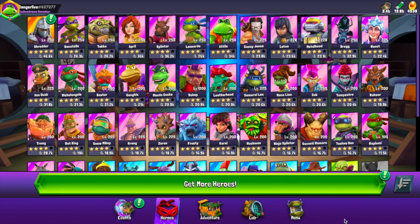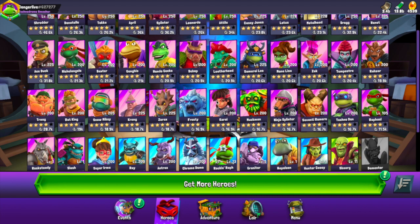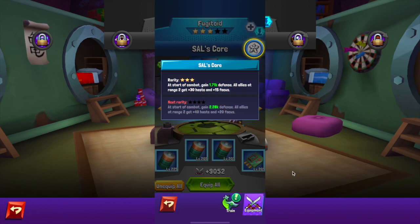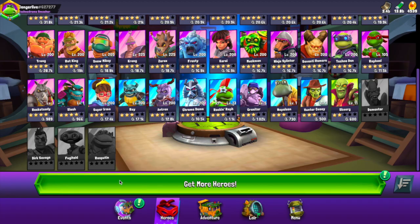Now let's get into our top five. In fifth place, I have to use the screenshot because it's Fugitoid. Fugitoid gains defense at the start of combat — that's fine — but all allies gain 30 haste and 15 focus. I value haste especially when it's given to all allies at range two, because haste charges up your super meter every time you do damage with a basic attack, getting that character closer to using their super. And that 15 focus to all allies is more damage output for everyone. All allies includes himself, so Fugitoid makes the number five slot.